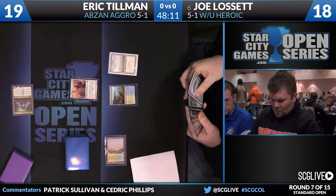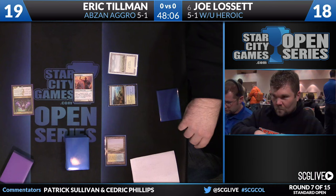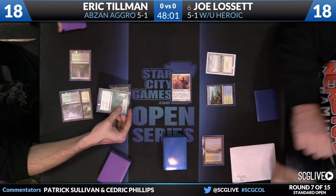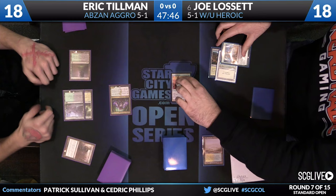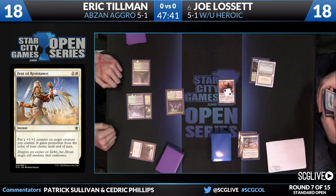I have him in a favorable draw here. He does have a copy of Feet of Resistance in his hand, but the builds of Heroic are different among the players we see. We saw Steven Mann's build a little bit earlier today — much different than what Joe is playing. Bile Blight is going to target Favored Hoplite. This is not bad for Joe because his hand is glutted with protection effects right now. He would much prefer to cast Feet of Resistance this turn, pass with white mana up, and use a God's Willing rather than just pass back with all his mana up.